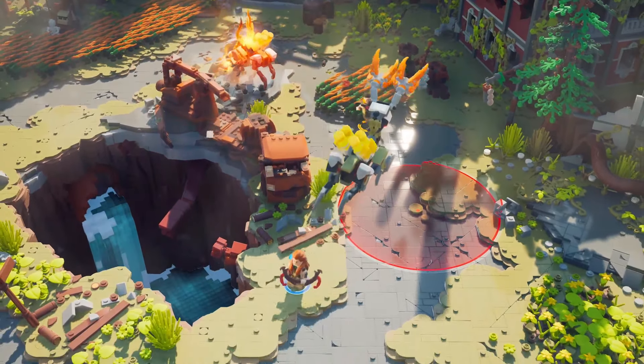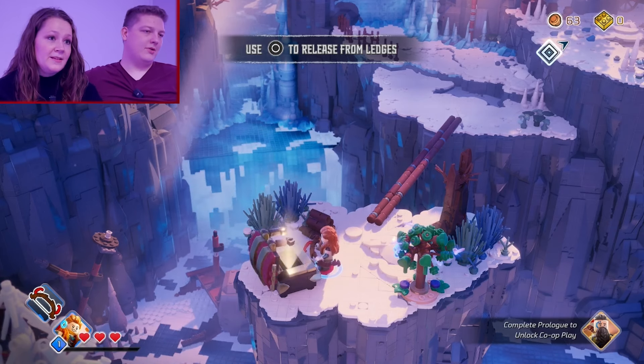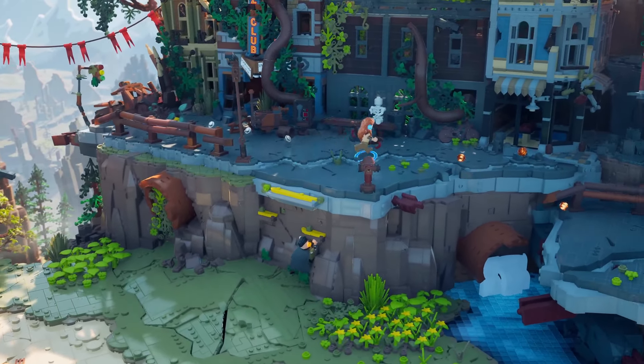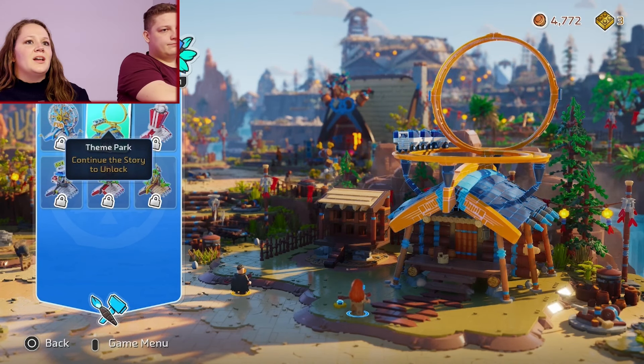There are hidden chests to discover and lots of places to explore. It's packed with surprises and customization — there's some crazy stuff going on, including what looks like a Hot Wheels track.